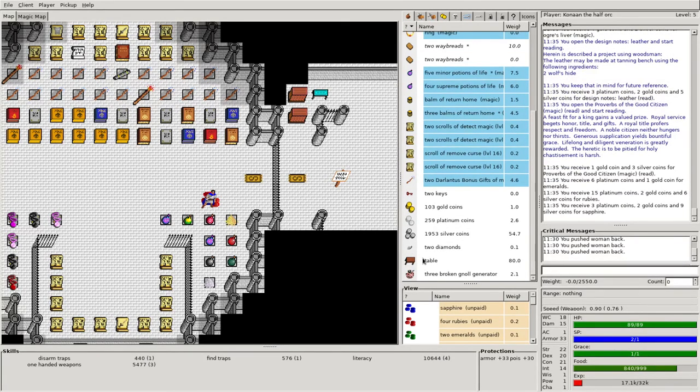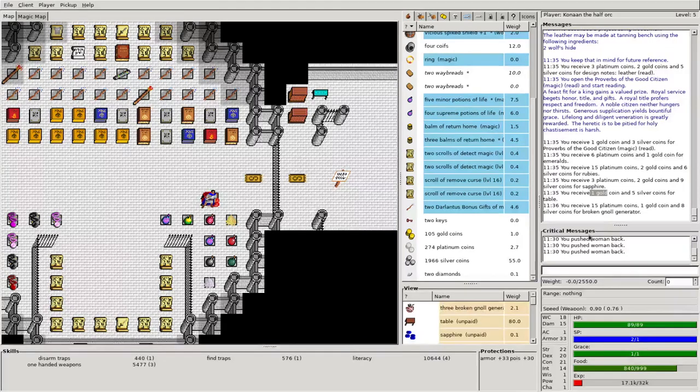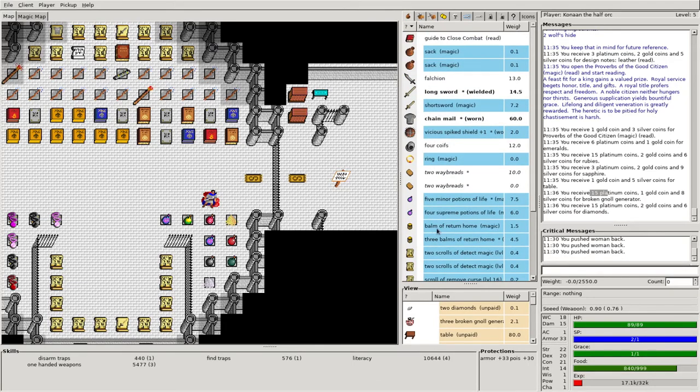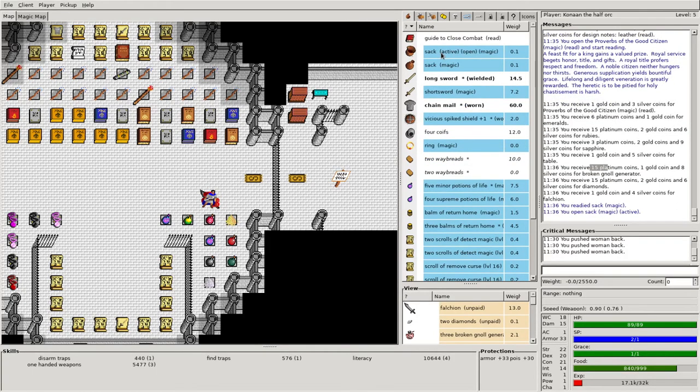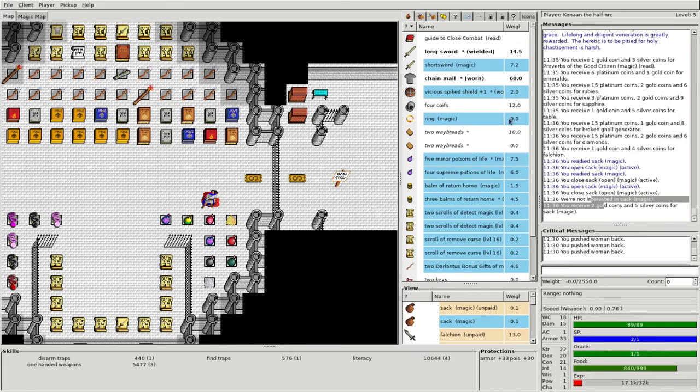Emeralds, diamonds, sapphires, a table even. What's that table going to get me? One gold. Those three broken gnoll generators — 15 platinum, those are really nice. Some diamonds there. I just like carrying around keys sometimes, it's easier to get through doors. Though generally I might give these to my weaker characters — if I had a priest or wizard, I might give the keys to them because they'd have a harder time breaking down doors. Let's go ahead and sell that. Go ahead and check if these sacks have anything in them — they don't — so I'll close them and sell them for a few more extra gold.